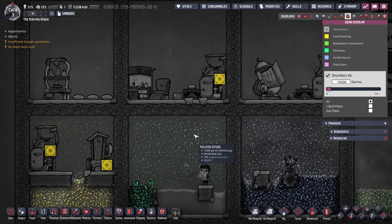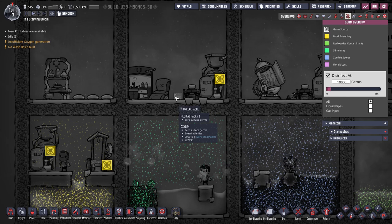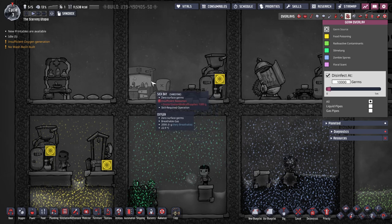Slime lung is the second disease, and is the green germs unsurprisingly found on natural slime. It can only affect dupes when the germs are released into the air and breathed in, and causes dupes to slowly lose breath which they must regain. They also intermittently cough, which releases a small amount of slime lung germs into the air. The symptoms will last for four cycles if untreated. Slime lung can be cured using medical packs, which must be administered in the sick bay in a hospital room.